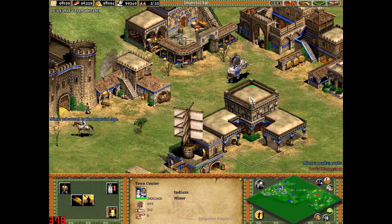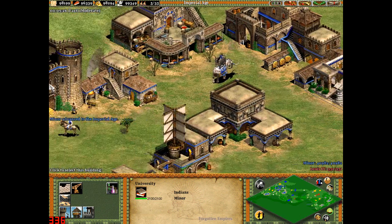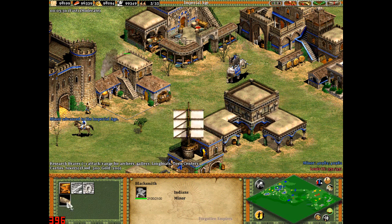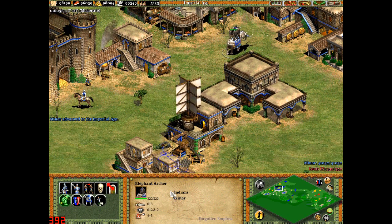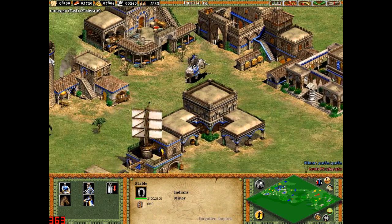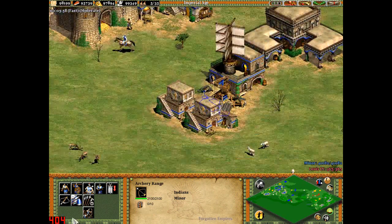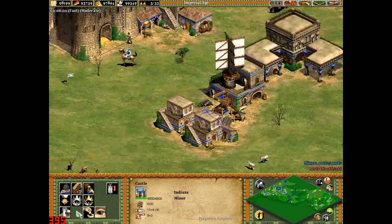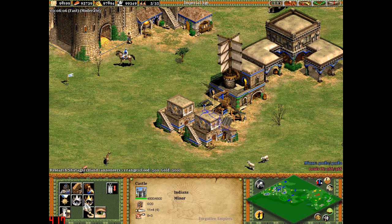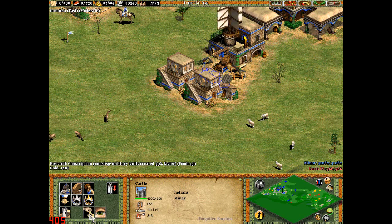Moving to the Imperial Age, you can get one more upgrade — Bracer. Chemistry will also help out. Nothing more from the stables, and Parthian Tactics doesn't work because that's for Cavalry Archers. Conscription is available for quicker creation.